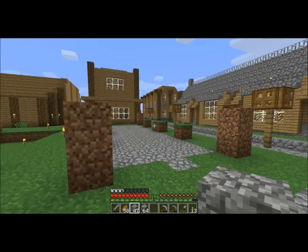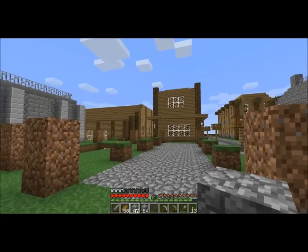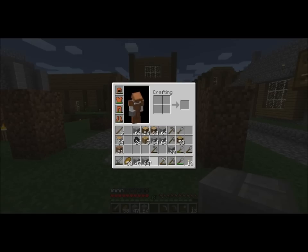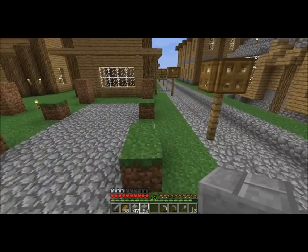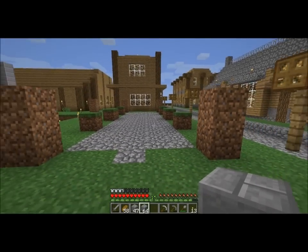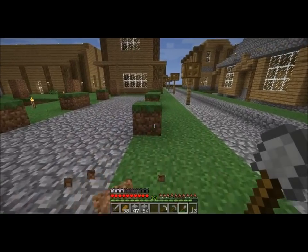I also want to keep with the wood theme of this first town. Wood is like the first resource, so the first town, in my mind, should have been built out of mostly wood. But I'm going to use stone bricks for the exterior, and you'll be noticing that I'm still not using timelapses. I've just posted the first video of me recording in this style, so I would like some feedback on how it compares to when I timelapse.